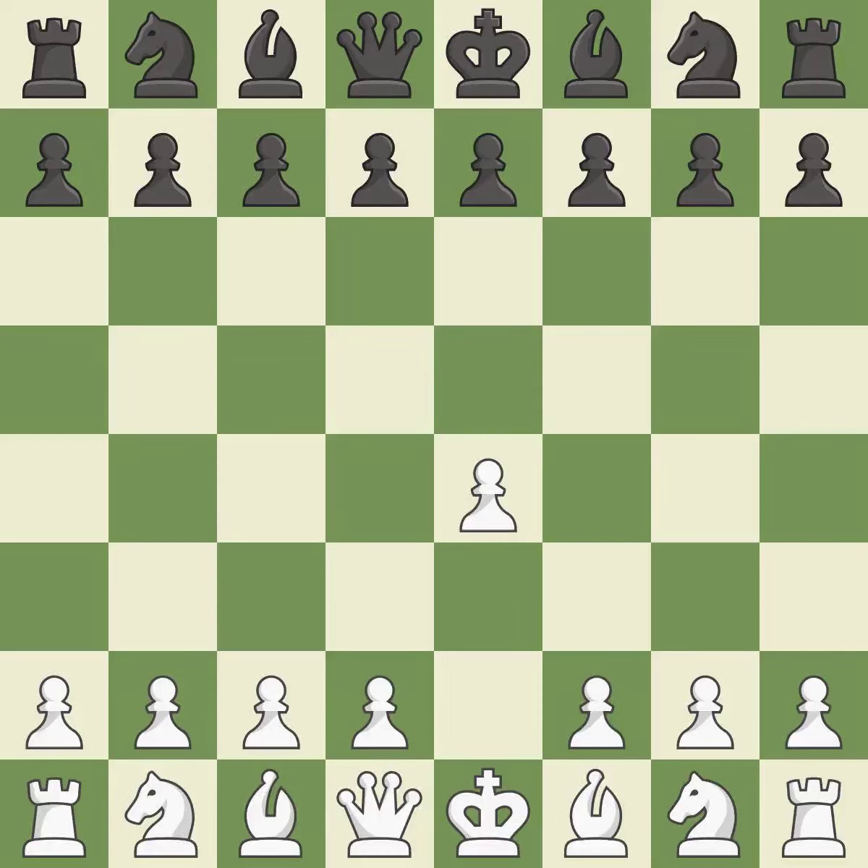Sharp games are frequently the result of starting with the king's pawn, since it dominates the center and frees up the bishop and queen on the light squares. The c-pawn in the Sicilian Defence controls the d4 square.